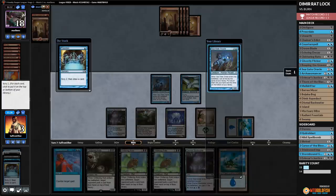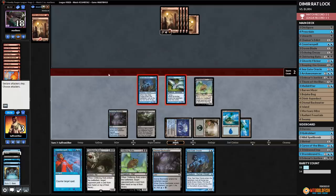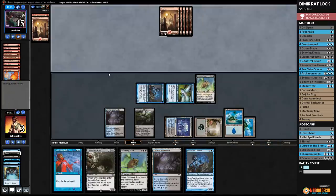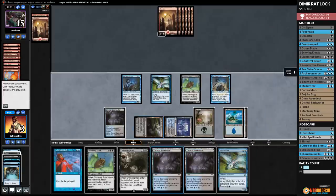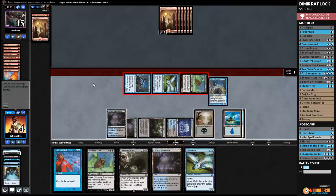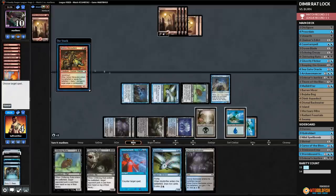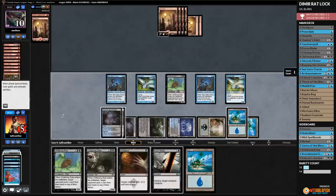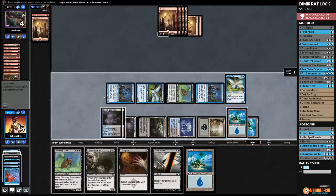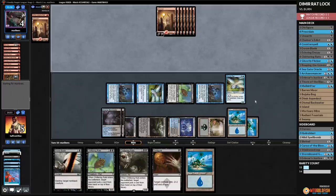Opponent plays Lava Spike to 3. We Preordain and put two on top. We play Chittering Rats even though opponent is empty-handed. We play an Island, attack, hit opponent down to 5. We play Seagate Oracle to dig, take Muldrifter, Dismal Backwater up to 4, and attack. We gotta hold for two more turns. Down to 10 — two more turns of attacking does it. Opponent finds Keldran Marauders. We Counterspell. We evoke Muldrifter, play Dismal Backwater up to 5, attack, and hit opponent to 4. We pass — I think we got it. Opponent has a land and that's the GG's. That is Ratlock taking down Burn.